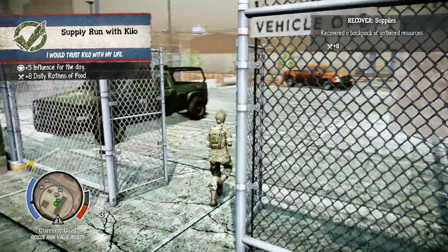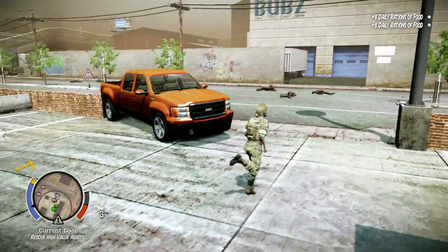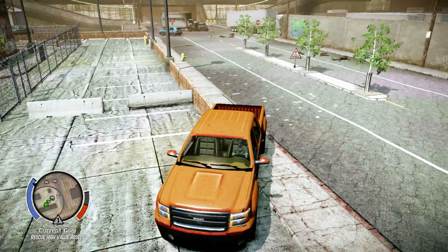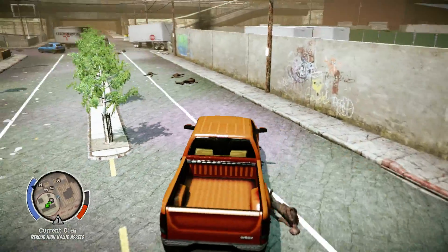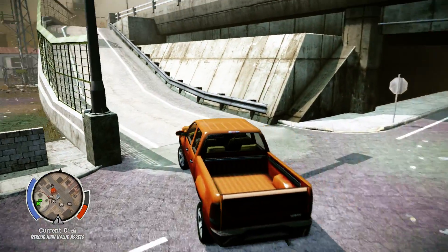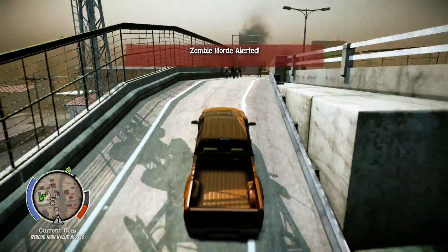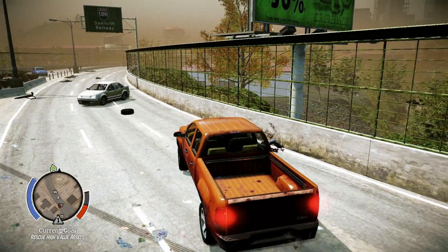Alright guys, we did it. I'm gonna go get this soldier. What vehicle? Let's take this truck — it's ready and able to drive. Let's go get this soldier. He was the other direction. I'm working on the map. There he is, close enough. Bam — take the wall. How did that wall taste?